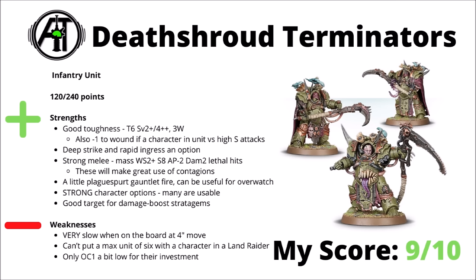Perhaps given they're one of the best damage dealers for the Death Guard, they're good targets for any damage boosting stratagems you might have. For downsides, they are kind of painfully slow when they're on the board at just a 4-inch move, and if you're not right in the heart of the enemy army you might struggle to catch things after their initial drop. They are kind of disappointing in that they don't fit neatly into a Land Raider — you can put a max unit of 6 in there, but you can't do that and put the character inside alongside. They are only Objective Control 1 as well, which is a bit low. Considering you just get 3 models at 120 points, they might struggle to take primary points if there's anything significant contesting them. I'd still rate them as absolutely one of the best primary damage dealers for the Death Guard though — very dangerous melee and very tough. I'd rate them a 9 out of 10.